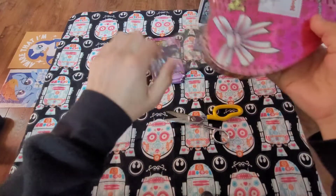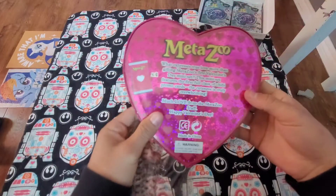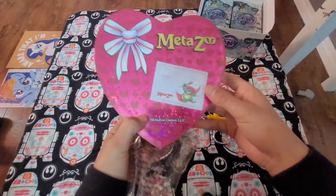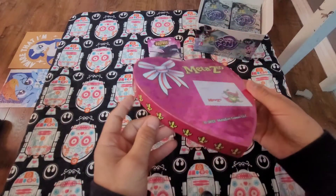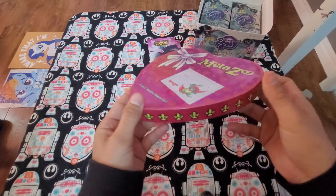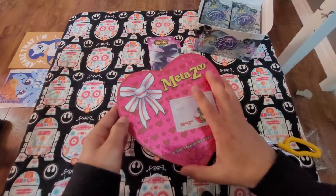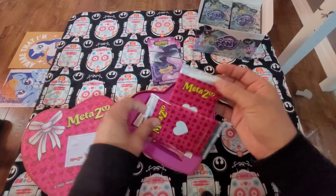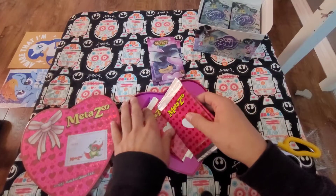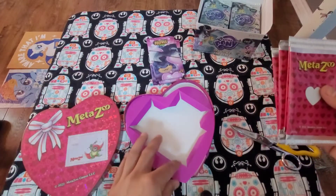We'll get these guys open first. So here we go. Daddy, I like your Valentine's Day thing. You like the Valentine's Day box, baby? Yeah. It's pretty, huh? Nice and shiny with the hearts on it. It's got the Kryptonation logo on it, even the little bow. Whoa, look at those. Those are cool packs. They were laying on this thing.